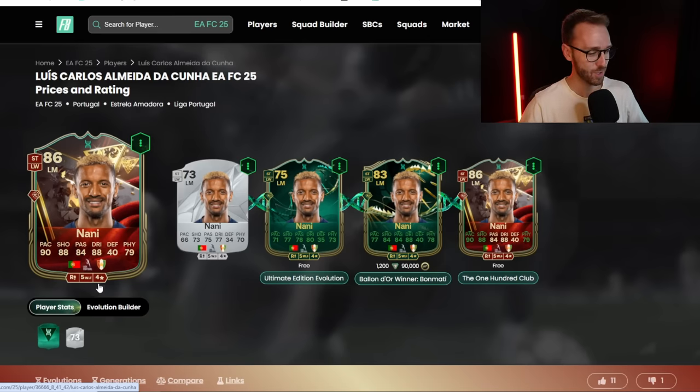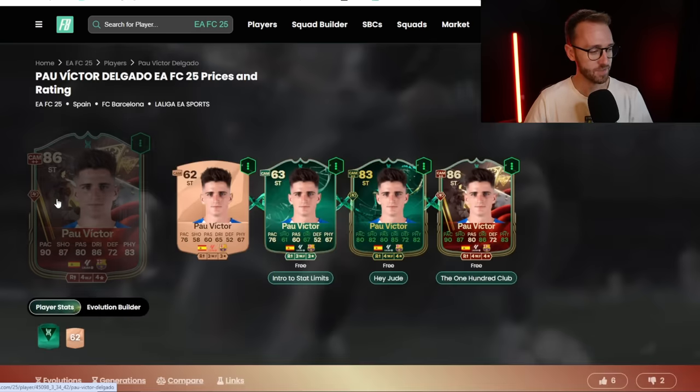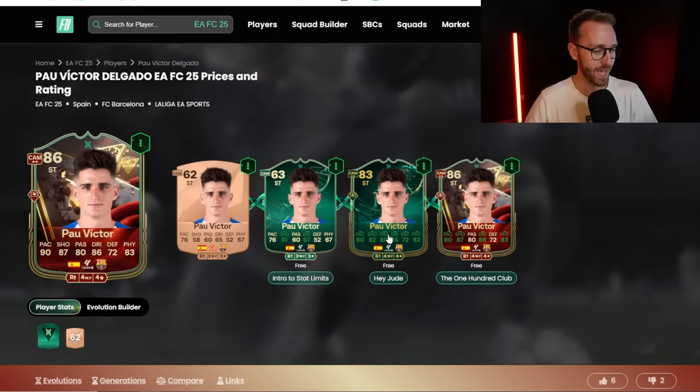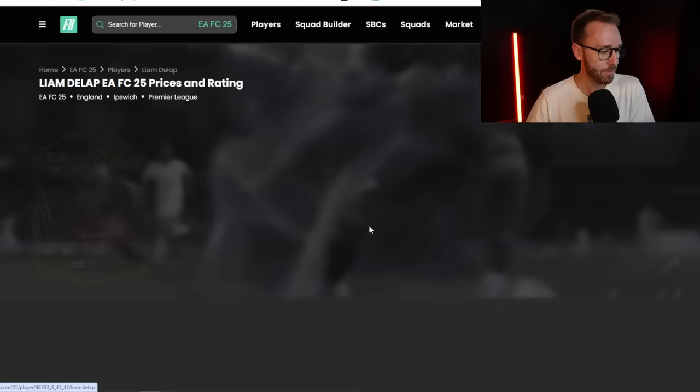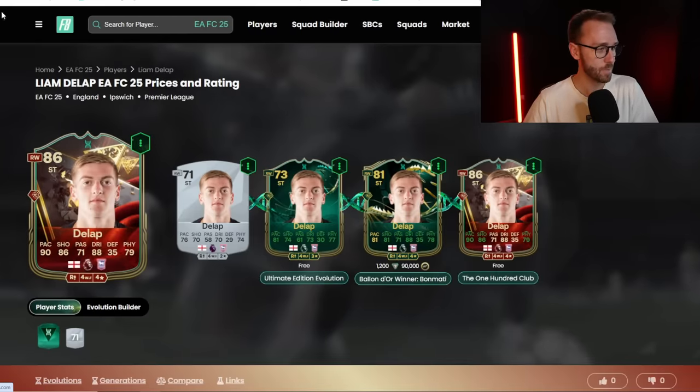Look at that Nani card - five-star weak foot and four-star skills with Power Shot Plus. Not a lot of people have this Evolution still available, nor do they want to pay 90k for the Bonmati Evo, but that's a really sick card. Even some bronze and silver cards going into it look good. The 100 Club Evolution with that Barca card looks pretty sick. The Ipswich card, I know a lot of people are doing with Power Shot Plus.